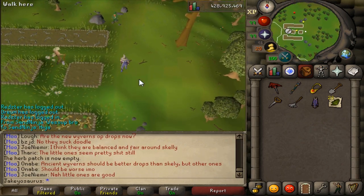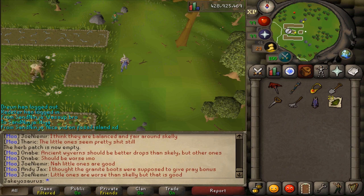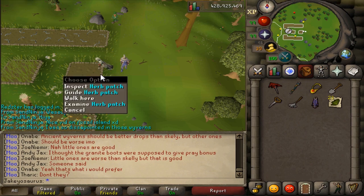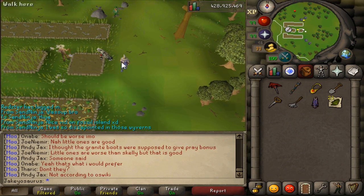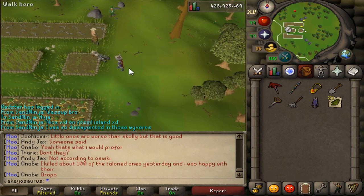Along with giving you 1 extra herb per patch, Ultra Compost also lowers the chance of your crops getting diseased while they're growing — lowering the chance of them dying, since you can't pay to protect your herb patch. If you treat a patch with Ultra Compost, your patch has a 1 in 10 chance of getting diseased. Usually with herb runs you don't really pay attention to the patches, so that reduced disease risk really matters.